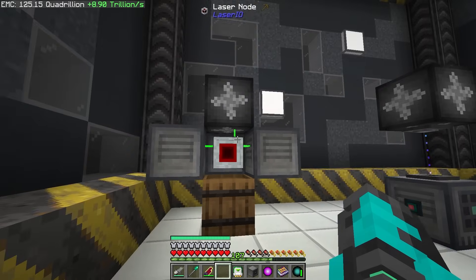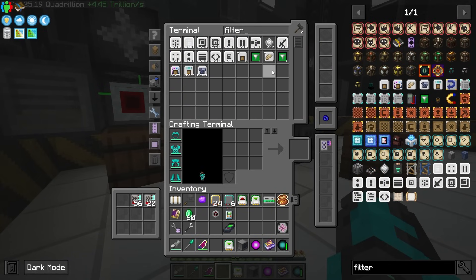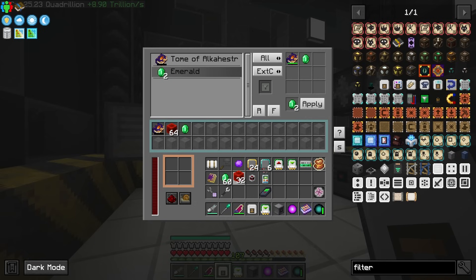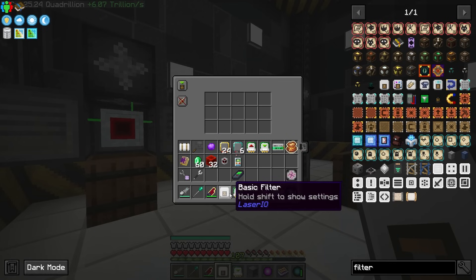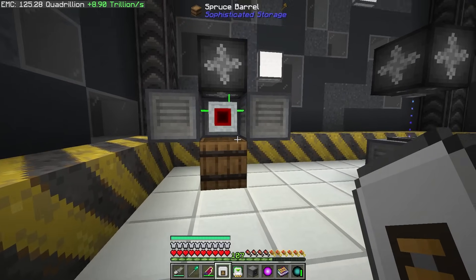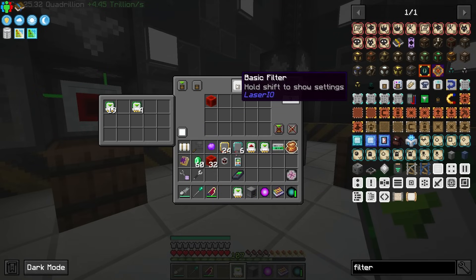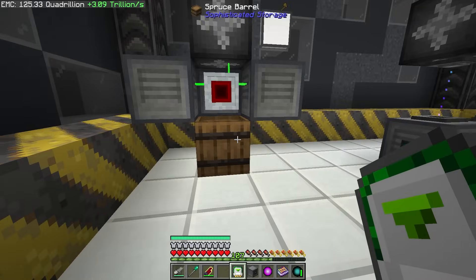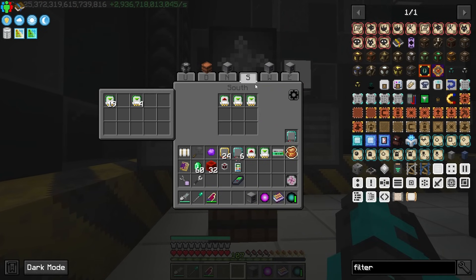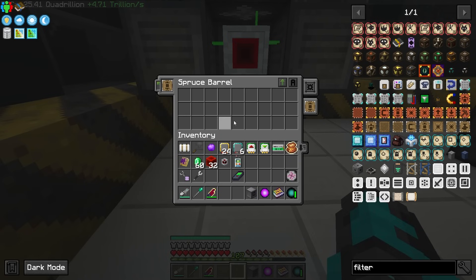Now we have our barrel with the upgrade, and we need to tell it to extract with a regular card on regular priority and send down. But before I place it in I don't want it sending redstone into there, so I need a filter. I can make a regular basic filter card and grab some redstone — in the filter I want to deny redstone so it will not send redstone through this card. We place the filter in this slot right here and we are now going to be denying redstone.